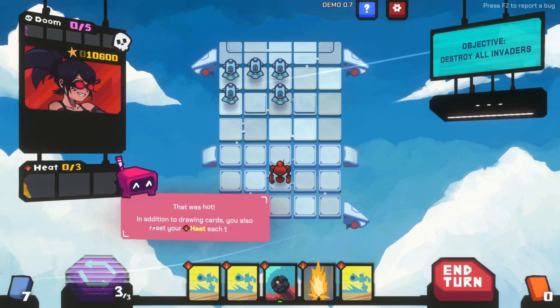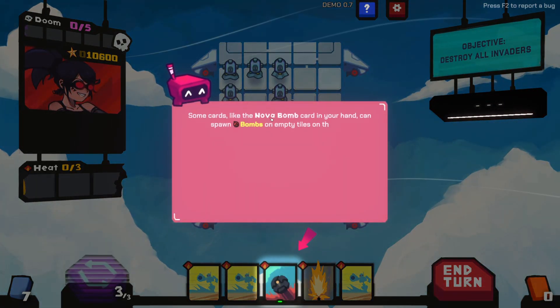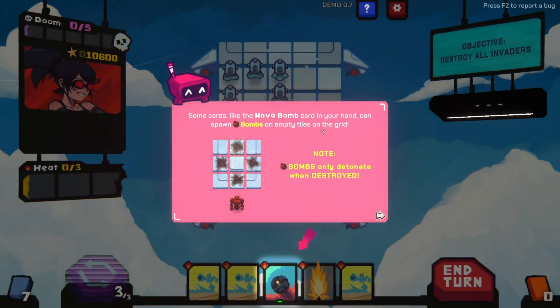That was hot. In addition to drawing cards you also reset the heat each turn. Some cards like the nova bomb card in your hand can spawn a bomb on empty tiles on the grid. Bombs only detonate when destroyed.